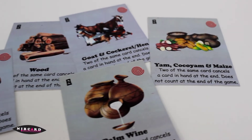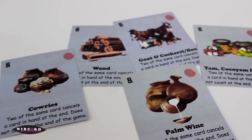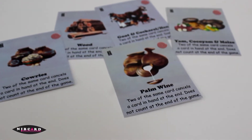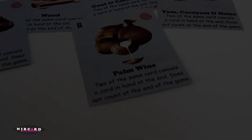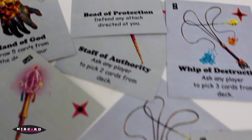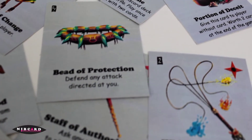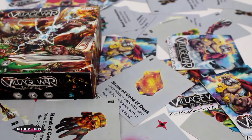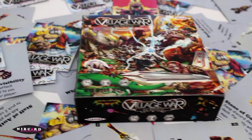At the end of the game, the player with the smallest number of cards is the winner. Note that cards with a red spiral on them are illusion cards and cannot be counted as cards at the end of the game. The number on the card represents how many of each card are in the deck. Village War the Artified is a simple-to-learn strategy game and perfect for a casual hangout.